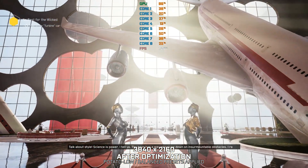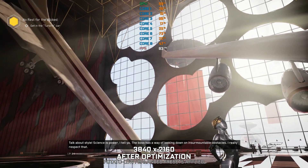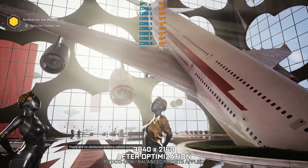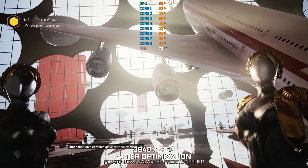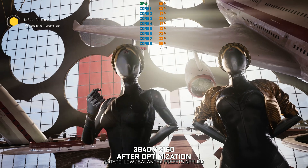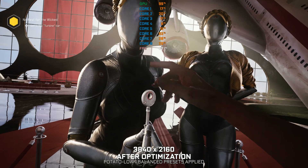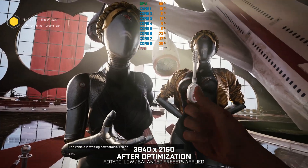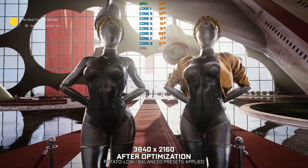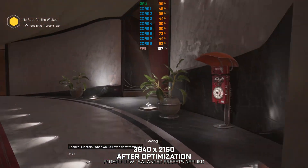Talk about style. Science is power, I tell ya. The boss has a way of looking down on insurmountable obstacles — I really respect that. There are no obstacles science cannot summon. Other than an electronic glove that never shuts up. Here's your vehicle activation code, Comrade Major. Got it. The vehicle is waiting downstairs. You should hurry — you don't have much time. We can take the same elevator we took to get up here. Thanks, Einstein. What would I ever do without ya?